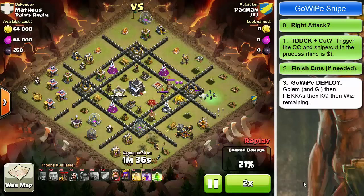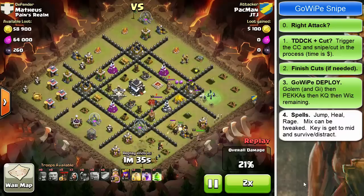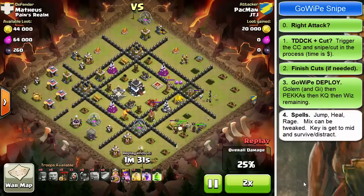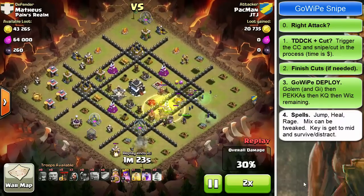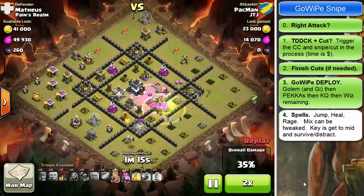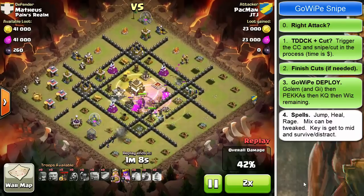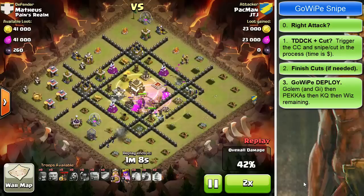Then drop your wizards and they roll right in — looks good, green. For spells, Pac-Man went with a jump, heal, and then a rage in the mid. The key is getting the spell set that drives your go-wipe into the mid and keeps it alive. That takes pressure off your flanking teams, and when you release your snipers they won't be under fire either — more done with fewer troops. Green.